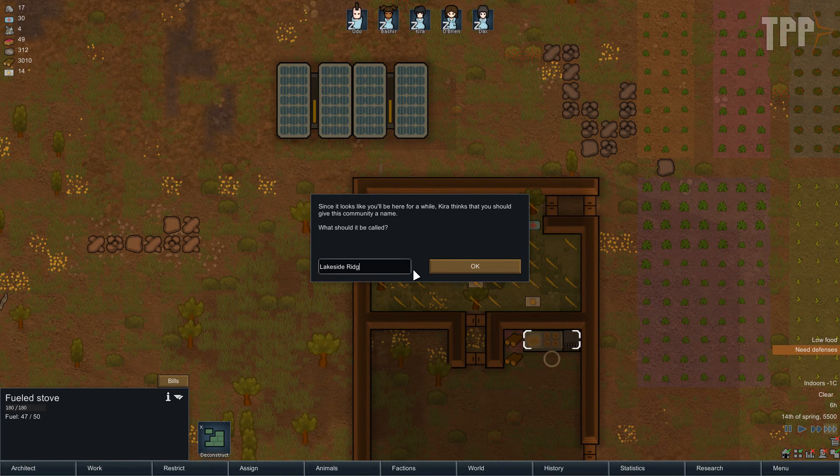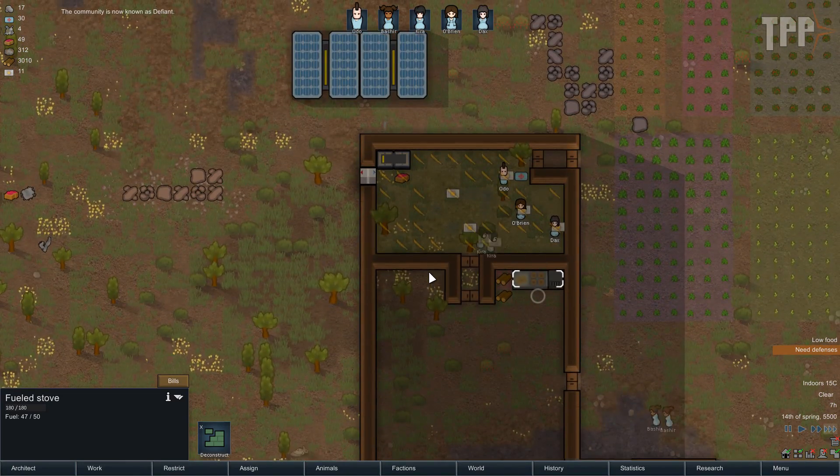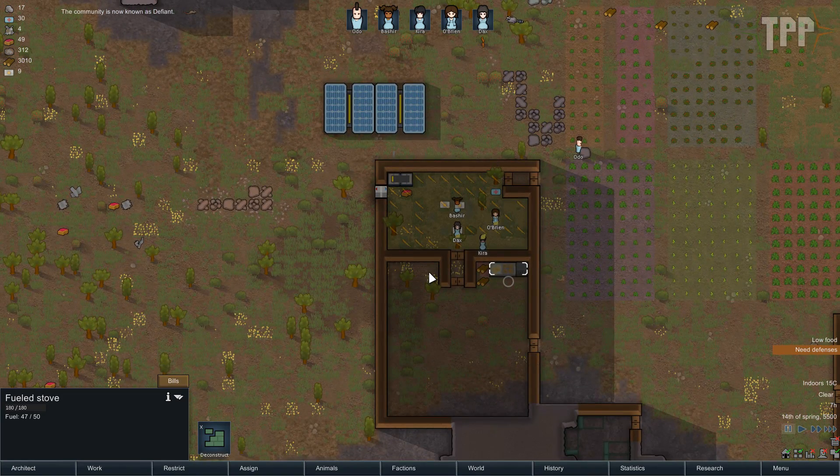What shall we call this colony? We've had Cardassia Prime, which was a Deep Space Nine planet, we've had Cobalt which was in Battlestar Galactica, so this one should follow a similar sci-fi vein. I had a doomed colony called SETI Alpha 5 - which if anyone knows Wrath of Khan... Defiant - D-E-F-I-A-N-T. That is the name of the main ship in Deep Space Nine. And it seems appropriate - the Deep Space Nine away team are now abandoned on this world, they have to be defiant against all the odds in order to survive. And boom - the community is now known as Defiant.